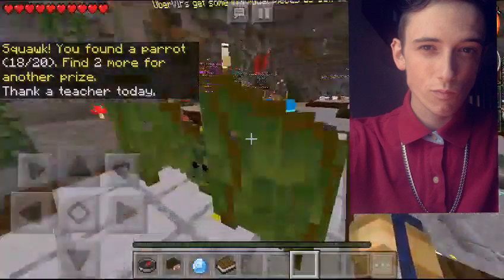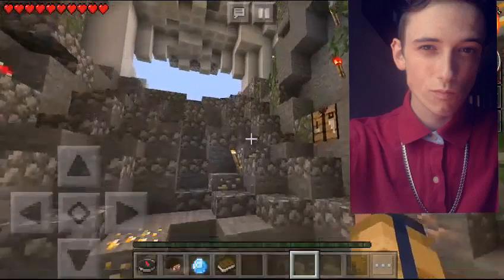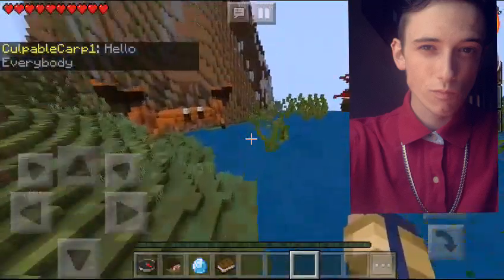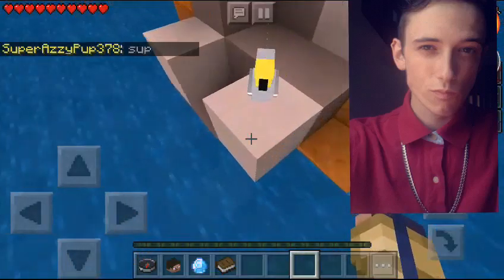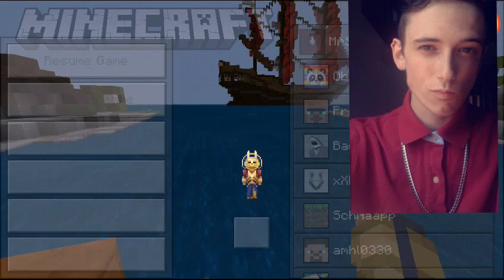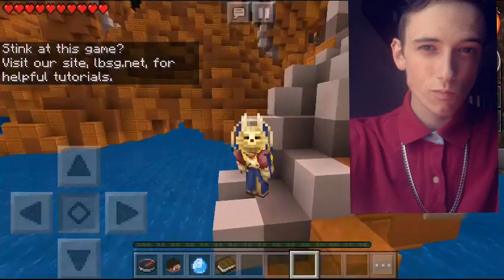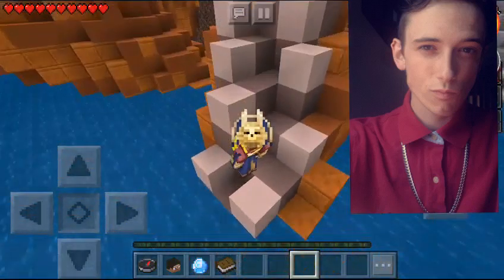Now that we have found our 18th bird, we are going to go and find the 19th. So now that we found the 18th, we can move on to the 19th — and that is right over here by a kind of octopus-looking structure. If we come over here right on this ledge, we will find the 19th bird. And that leaves us with one final bird, one single bird, and then we have completed the entire bird quest. I believe the reward is a bird on your shoulder. I will return to all of you when I have found the final location and we will pick up at this octopus.